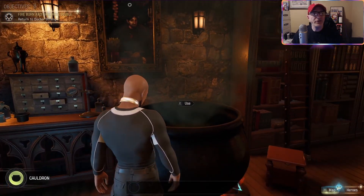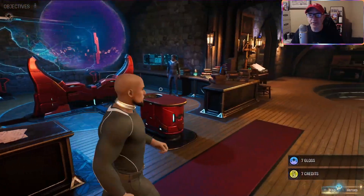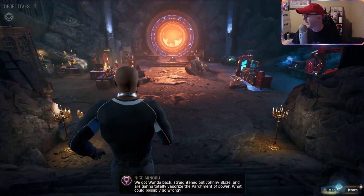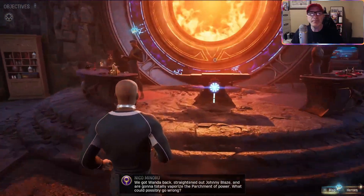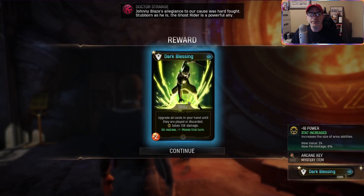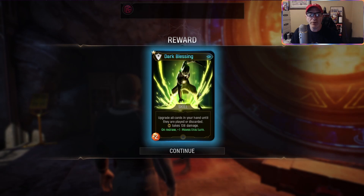Okay, that should be it. Return to Dr. Strange - you got it, buddy. Oh we got some stuff, some gloss, we got some credits. Oh look at that man, fancy things happening, guys, fancy things. Complete. Dark Blessing: upgrade all cards in your hand until they are played or discarded. Hunter takes 138 damage on redraw.